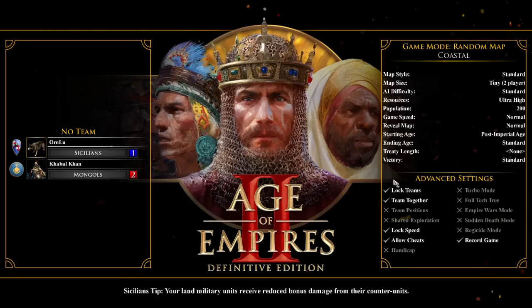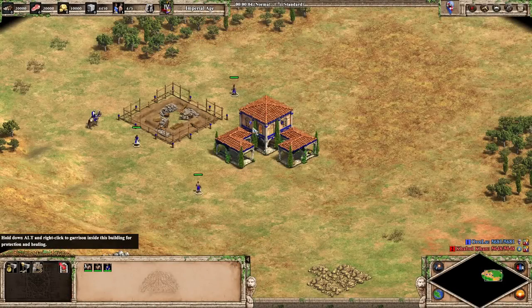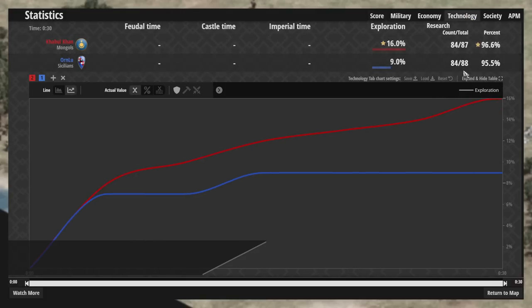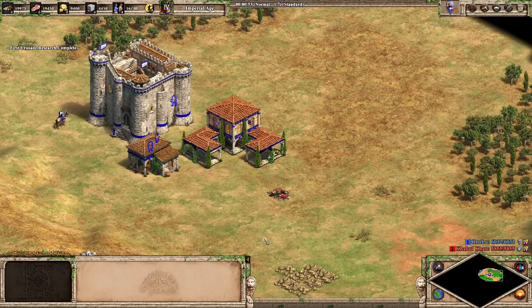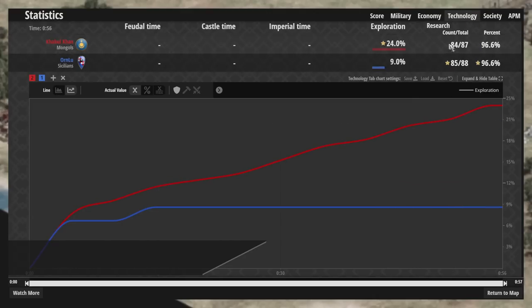Next we're looking at the Sicilians. If the Burgundians were missing Flemish Revolution, it makes a lot of sense that Sicilians would be missing the First Crusade upgrade, as it has a similar effect of spawning a bunch of units for free. And indeed, that is exactly what we see right here — Sicilians have their four missing techs, 84 out of 88. Researching First Crusade will give us our three techs missing, as you can see right here.